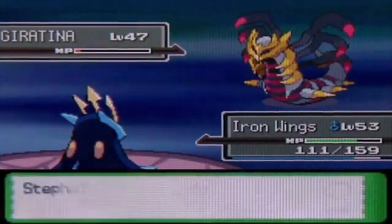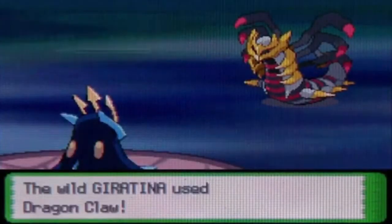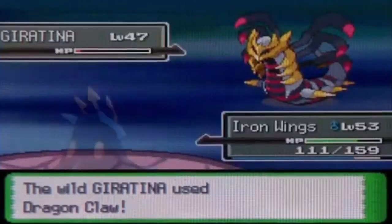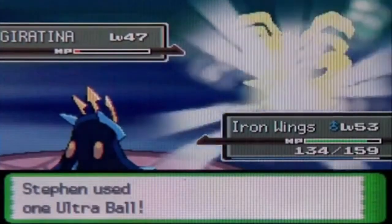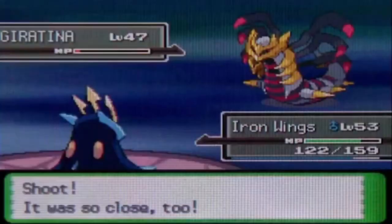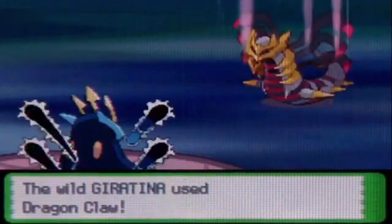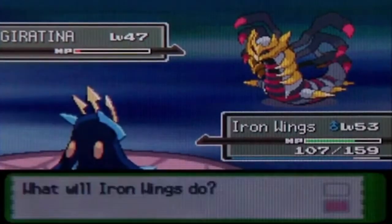Another ultra ball. I'm just trying to get this done, because this is again take three. Let's see — one, two, three. Three again! It does that to me where it shakes three times and then it breaks out. I want to get the 'Gotcha.' You gotta be kidding me. Seriously, Giratina, you're being mean. One, two, three — that's the third time in this take getting three shakes but no catch.